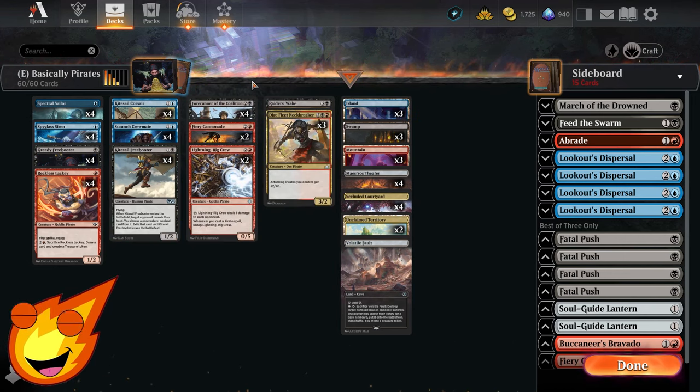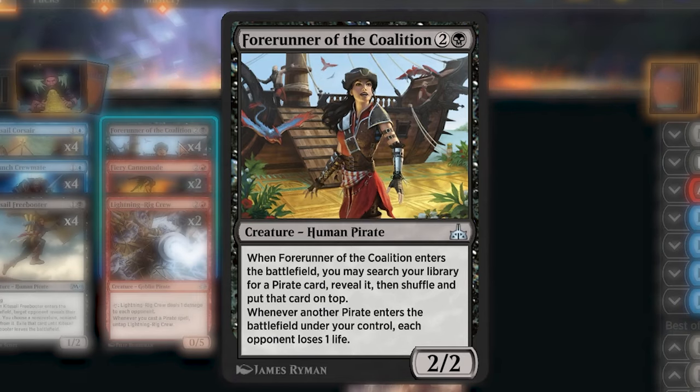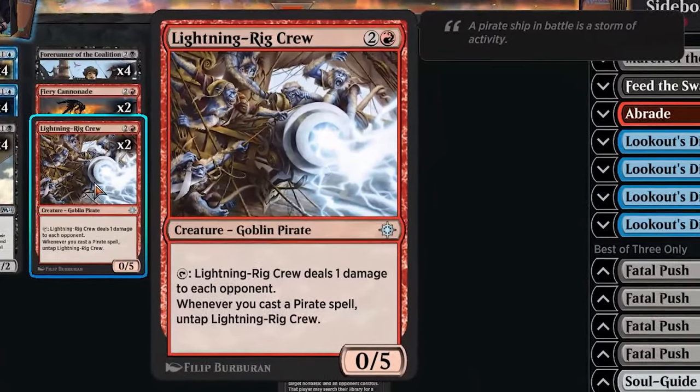In the three-drop slot, this is where the real fun begins. Forerunner of the Coalition is a three-mana 2/2 Human Pirate. When it enters the battlefield you get to search your library for a pirate card, reveal it, put it on top, and then shuffle. Whenever another pirate enters the battlefield under your control, each opponent loses one life — great for slowly burning out your opponent as you keep casting more pirates.